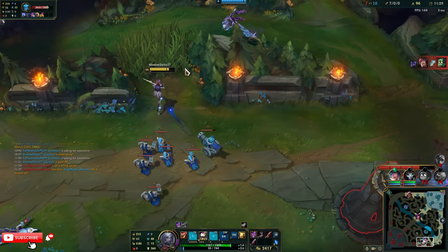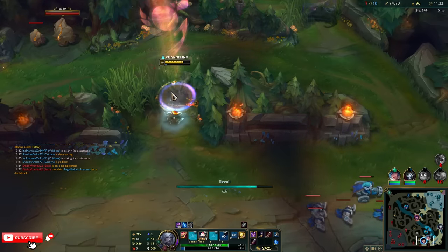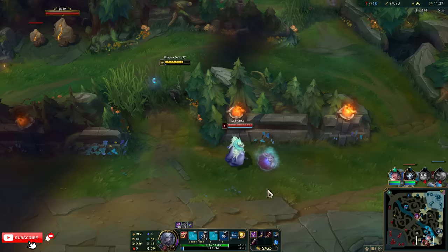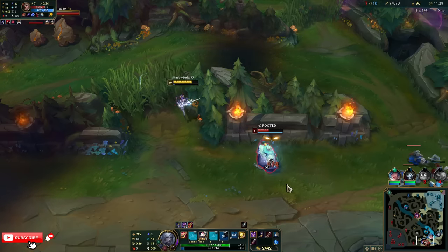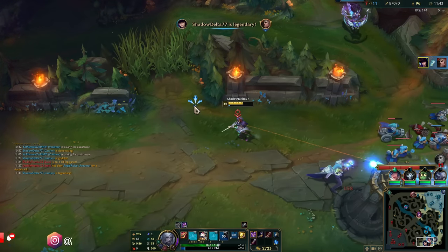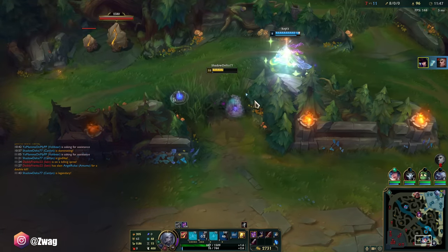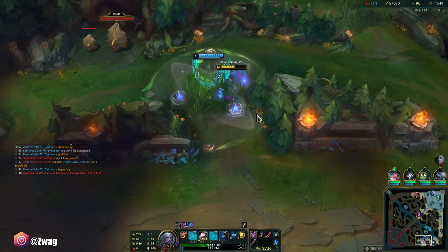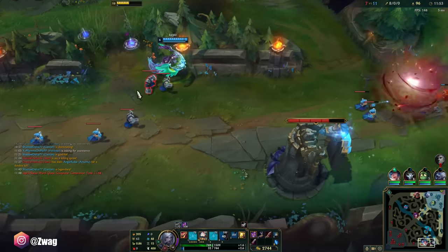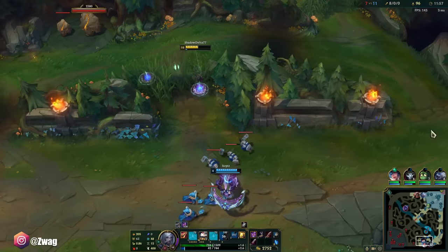I want to take Jhin's minions. I'm going to stay in this bush and see how long I can keep killing people. Sona's trying to give it away — at least she's not walking in the bush, it would give him vision of me.